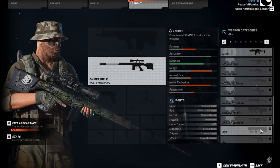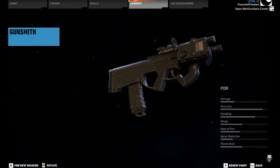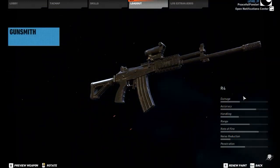This is actually a new weapon, the PDR. It's a PDW — personal defense weapon. It looks kind of cool but there's nothing too amazing. There's an amazing gun at the end we'll show you. This is a new weapon, the R-4. It looks like a Galil from Call of Duty.